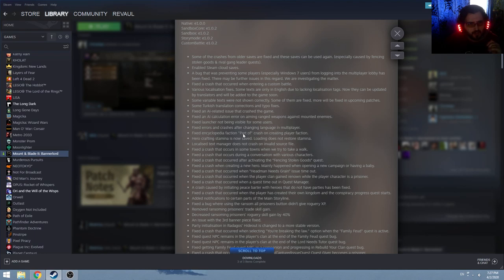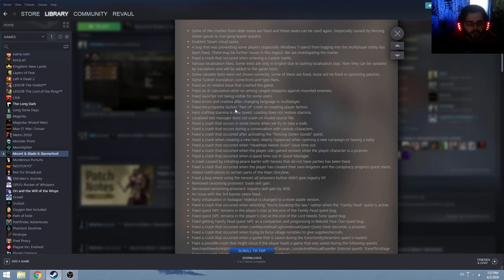Launcher not being visible for some users — fixed. Fixed encyclopedia faction part. Crash on creating player. Oh, so creating your own faction is in the game, that's a thing. Hero crafting stamina is now saved — loading does not restore stamina. So apparently there was an exploit where you could save, exit, load back the game and you would have maximum stamina, which is hilarious.